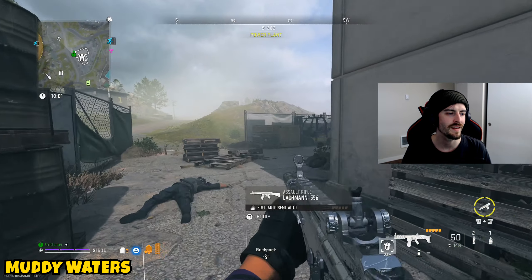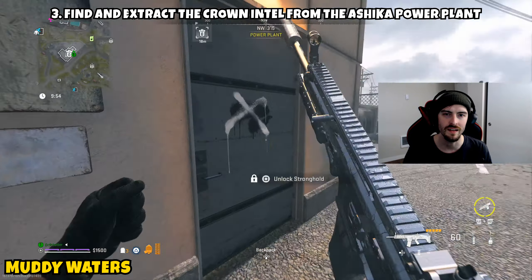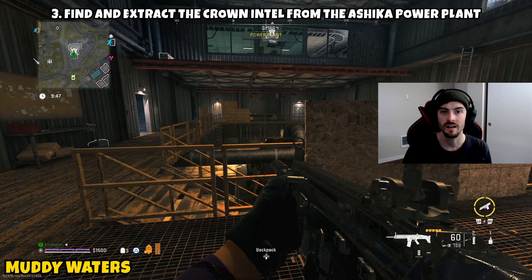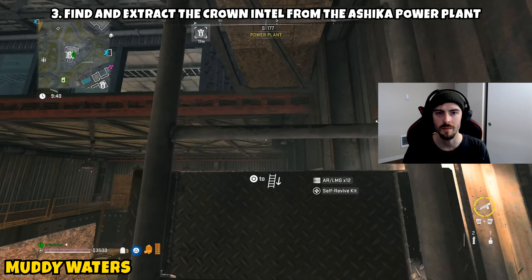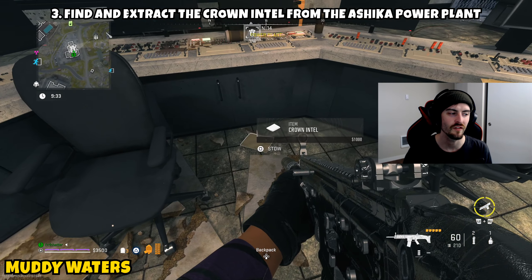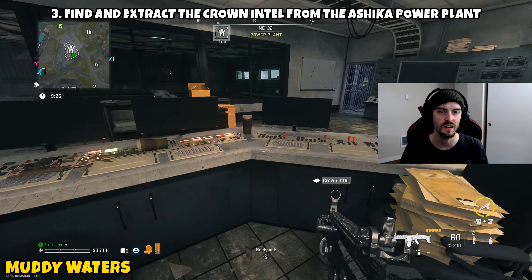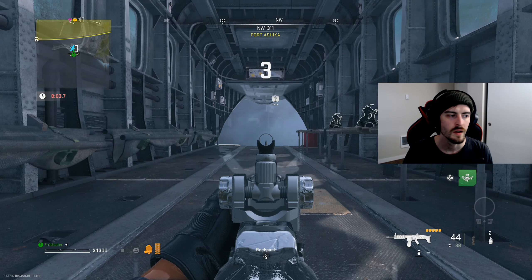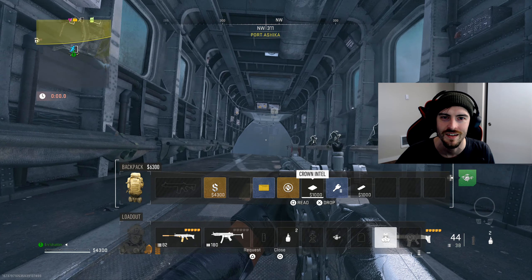Part three: find and extract the Crown Intel from Ashika Power Plant. The power plant isn't marked on the map, but it's a stronghold location, so you'll likely need a stronghold key card to get in. Once you clear it, the intel is on or behind the main desk. You don't have to do all three parts in the same match, but once you exfil each item this completes tier one of Legion and unlocks tier two.